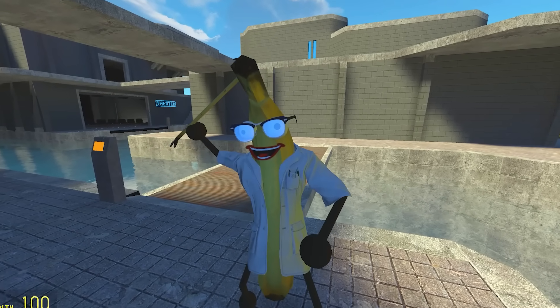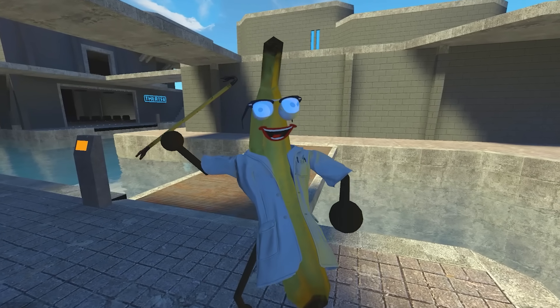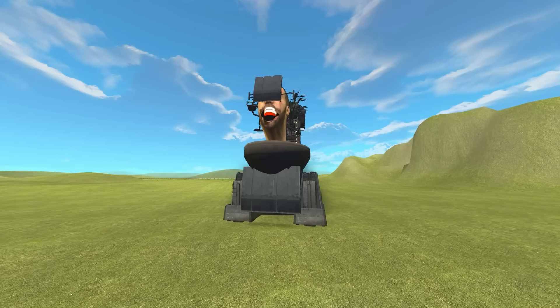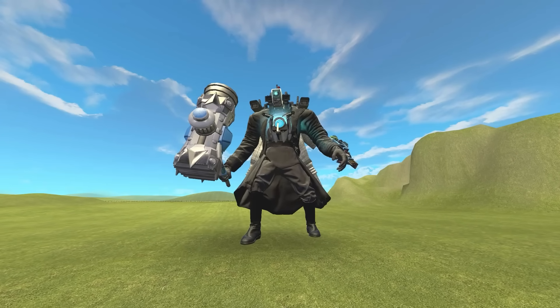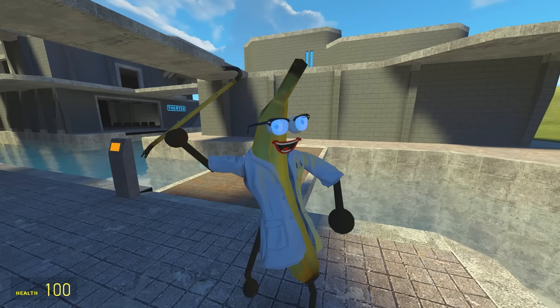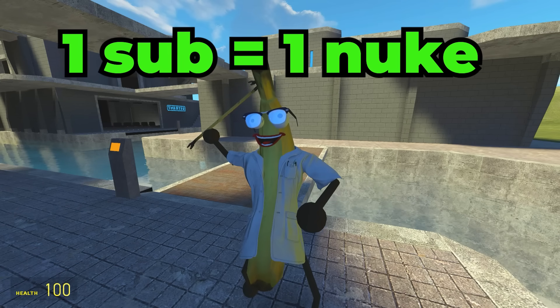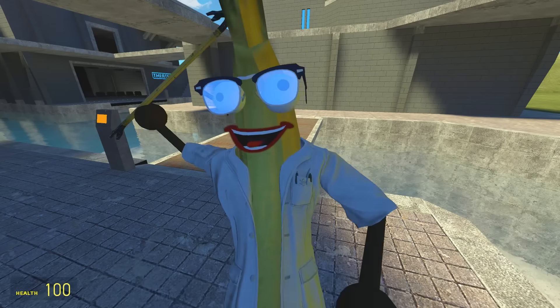Welcome back to Finn's Lab. Today we're going to be showcasing three new characters: the super skibidy machine gun toilet, the flamethrower toilet, and the flying camera mech. But before we get started, remember one sub equals one nuke for Barry's collection. It's free, and I'm yellow — but with a lab coat.